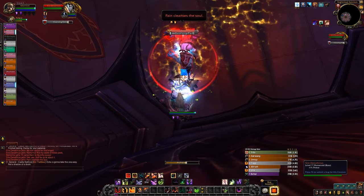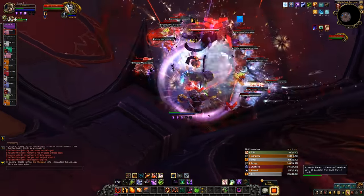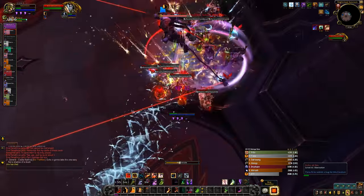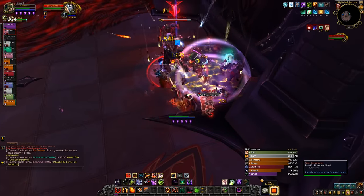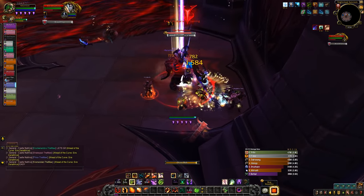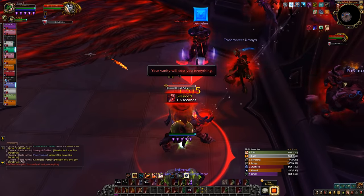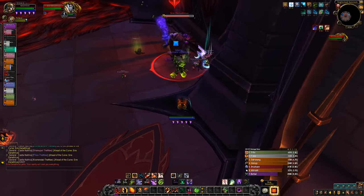The damage is reduced if other players soak the initial charge, so you have to stand in the red lines to reduce the damage the marked players take. The damage dealt by this ability also heals the boss, so no one else should be in the red circles. Stand in the red lines, don't stand in the red circles. Each player also can't soak more than one red line at a time — if you do, you'll just get one-shot.